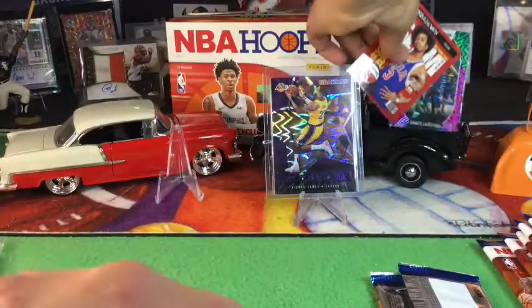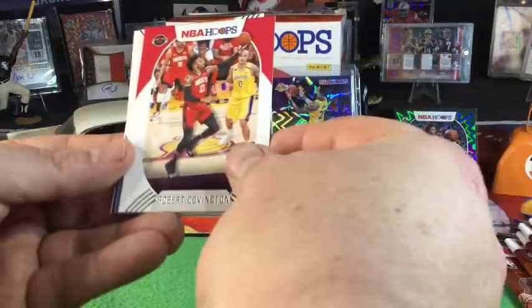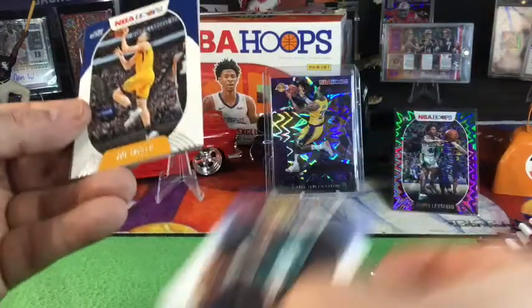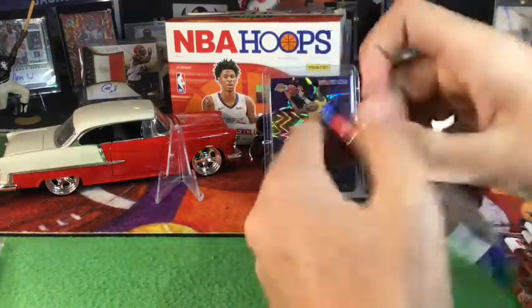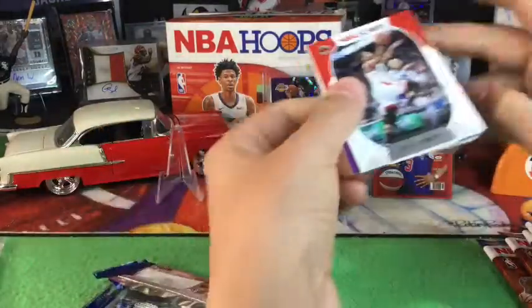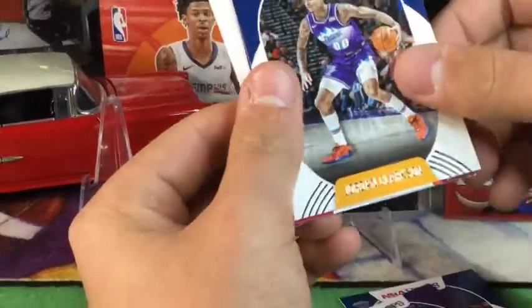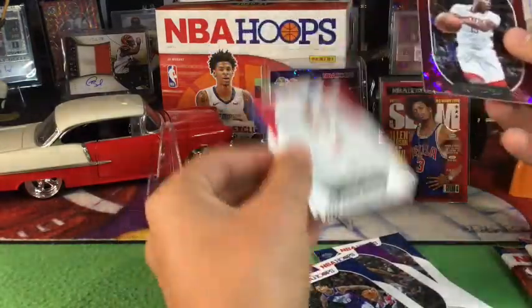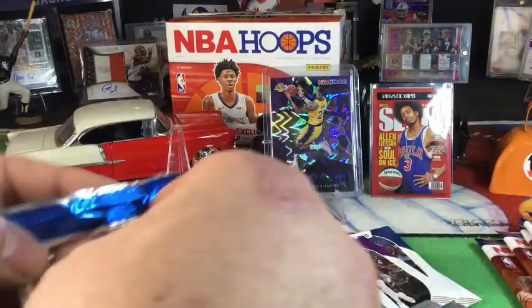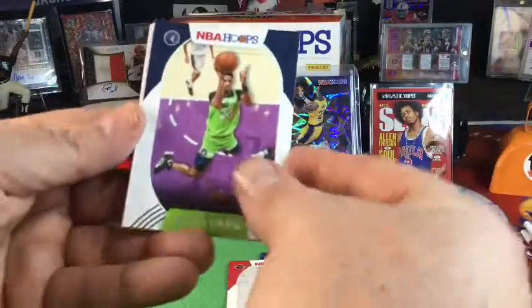I'll show a little graphic on the screen. OG Anunoby — he is an OG. Robert Covington, Steven Adams, Jaren Jackson Jr., Joe Ingles, James Harden, Isaac Okoro. That was a terrible pack, but that's okay — we have plenty. Look at that LeBron — I like that AI card too, those are so nice.